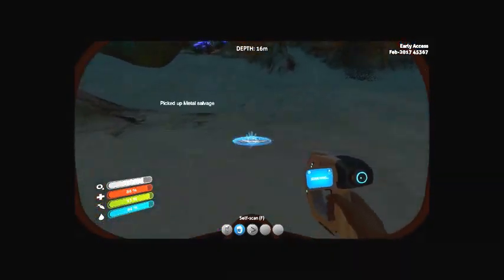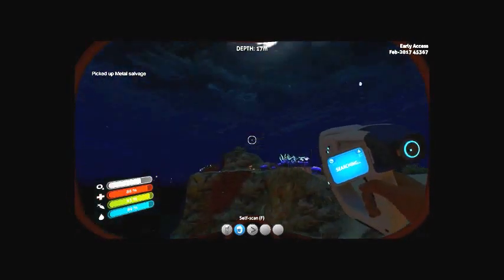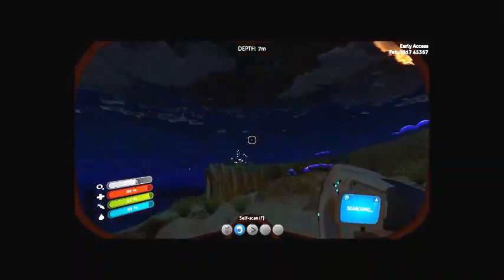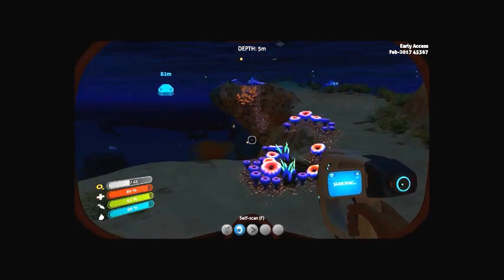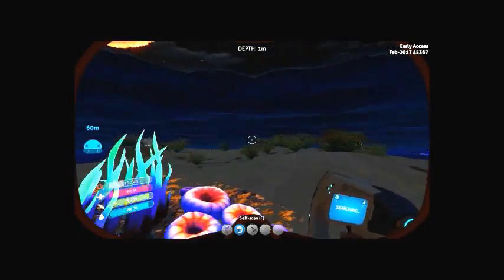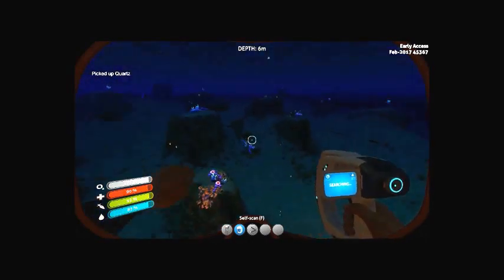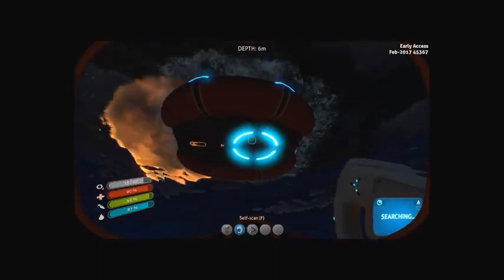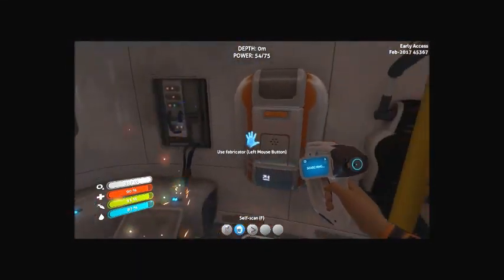I'm going to need to make another oxygen tank to carry with me, probably make a couple of those. Where's my ship — how did I get so far away from it? What I also need is a knife to fight off stuff. I mean, I know it's not very useful against the bigger things like the Reaper Leviathan and the Sea Dragon Leviathan, but we'll deal with those when we get there. Don't expect me to scan those either — no thank you.